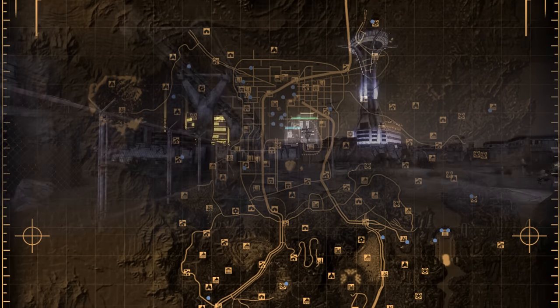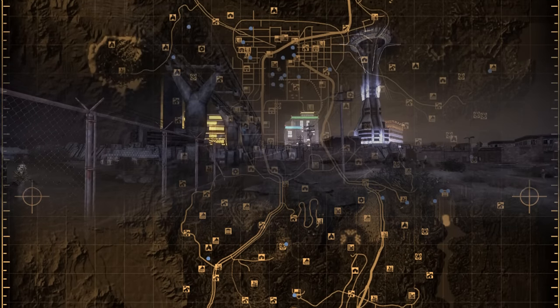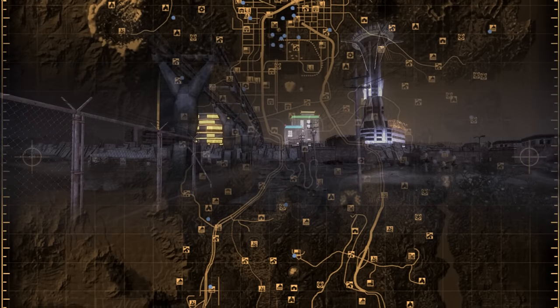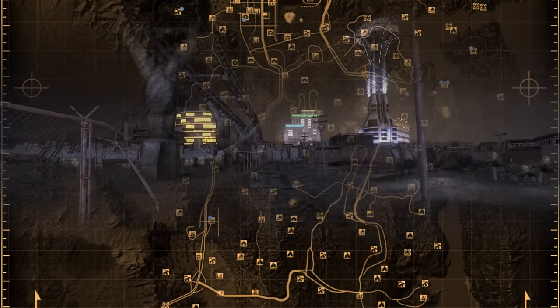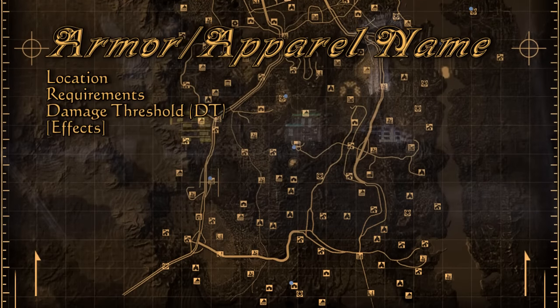Greetings Couriers, CatoGenesis here. In this video you will be receiving guidance on getting all the unique armor and apparel of the Mojave Wasteland in Fallout New Vegas. I will be including a few items that are not necessarily unique but still have rare qualities about them, some of which are a little strange because they were brought straight over from Fallout 3, which I will also mention. With some wiki help I will be showing you some basic stats and effects of said gear as well.